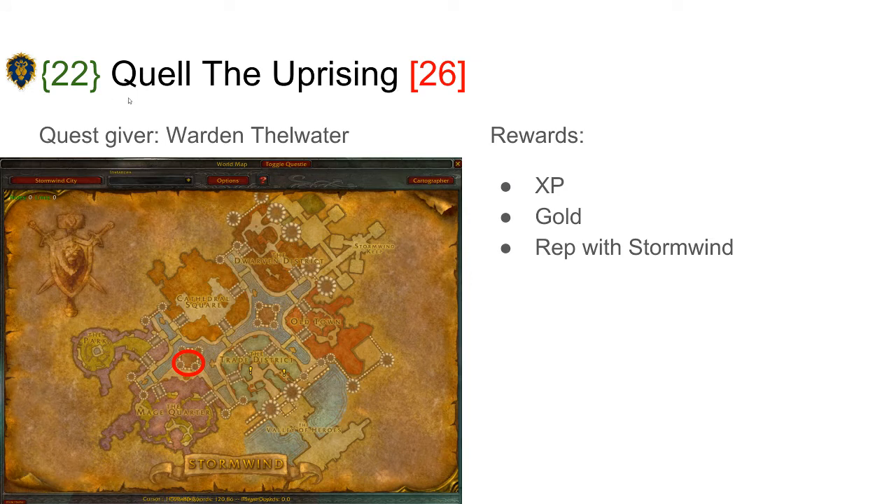The third quest is Quell the Uprising, given by Warden Thelwater. He's located just outside of the Stockades instance, so this quest is quite easy to pick up. It gives XP, Gold, and Reputation with Stormwind. Basically he wants you to kill a certain amount of inmates, so it's an easy quest to complete.